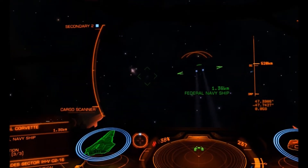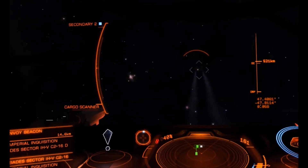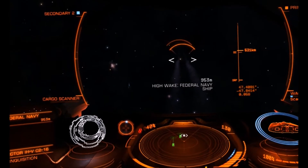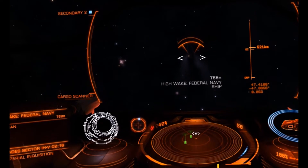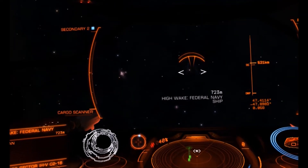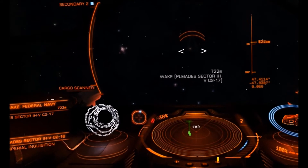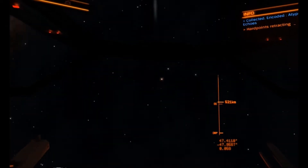The Corvette will then pull away from the planet and plot a jump out of the system — the two fighters can't follow, and this is where your frameshift wake scanner comes in handy. Charge your jump, scan the Corvette's wake, and follow it.